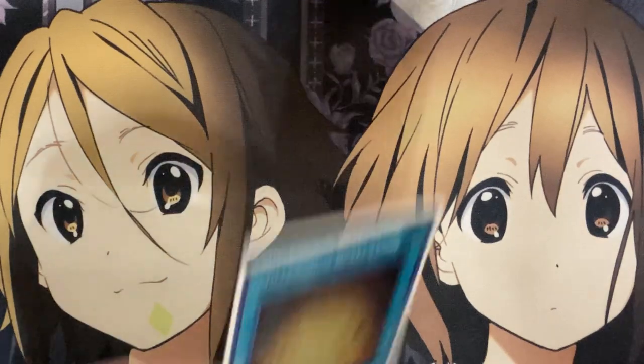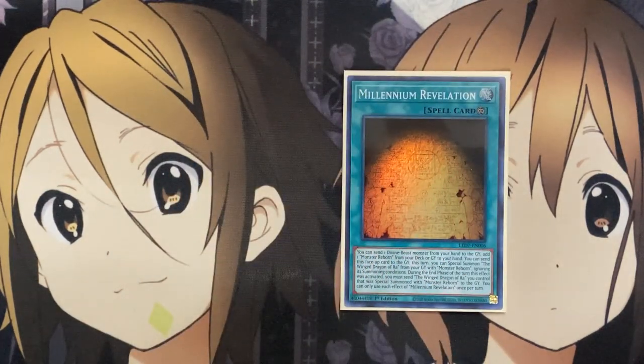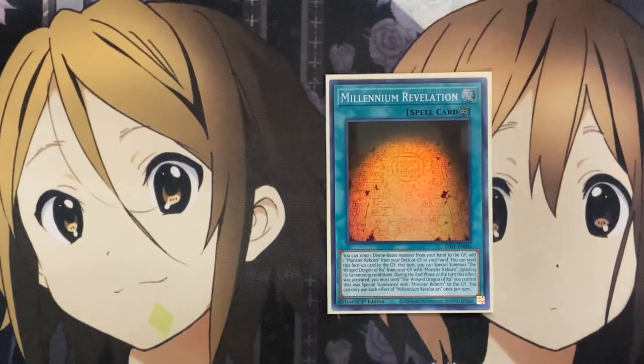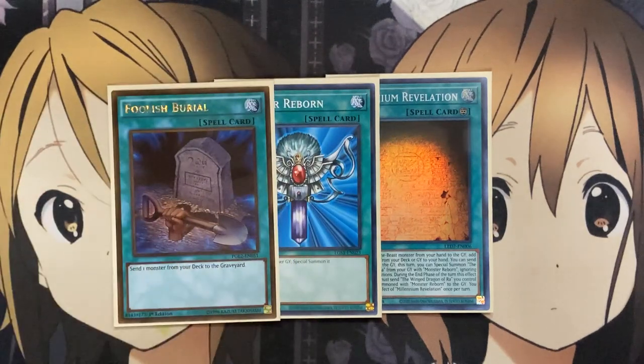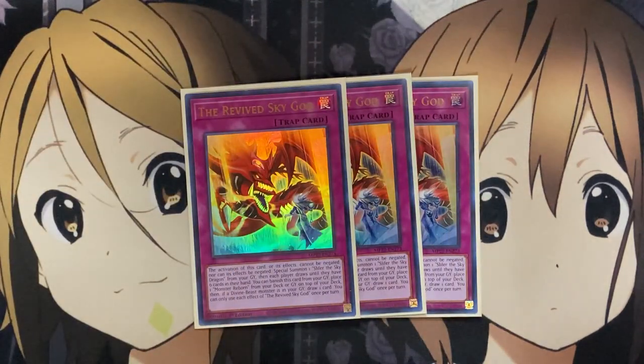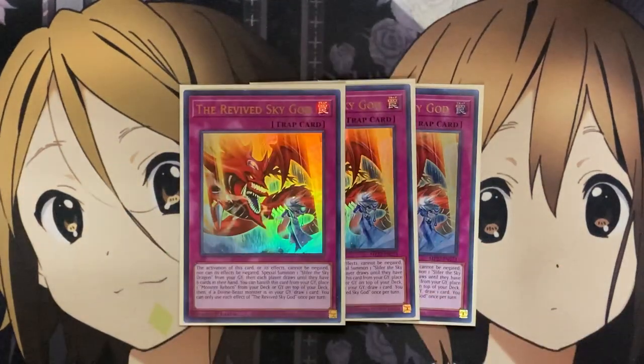For the rest of the one-ofs in the spells, I run one Millennium Revelation. This card is needed for the send and setup, letting you summon out Winged Dragon of Ra with Monster Reborn. You can search this card out with the True Sun God, and Ancient Chant can also utilize it. I run one Monster Reborn for those other plays. Foolish Burial can set up Obelisk or Slifer in your graveyard to then special summon back with the Breaking Ruin God or your Trap card. The only trap we run in the deck is one of the best cards altogether — the Revived Sky God. Its activation and effects cannot be negated. You special summon one Slifer from your graveyard, then each player draws so they have six cards in hand. You can also banish this card from your graveyard to place one Monster Reborn from your deck or graveyard on top of your deck, and if a Divine Beast monster is in your graveyard, draw one card, giving you the Monster Reborn draw and replenishing your hand for late game plays.